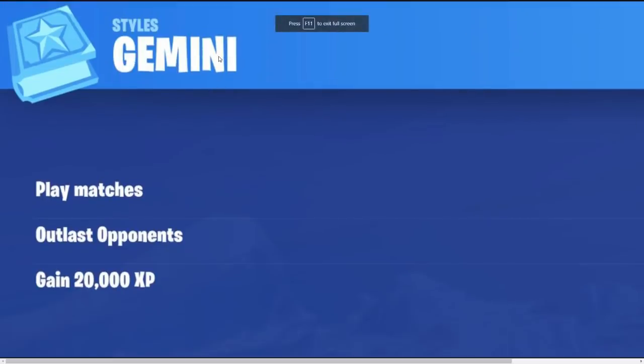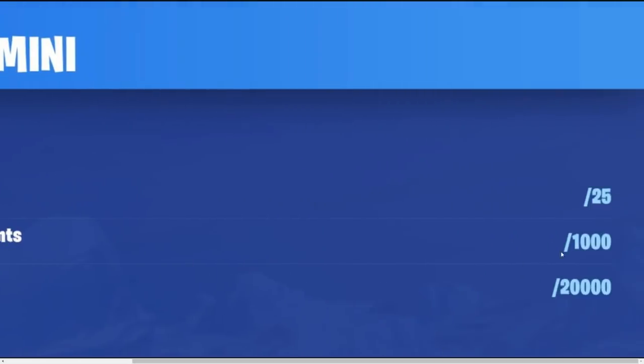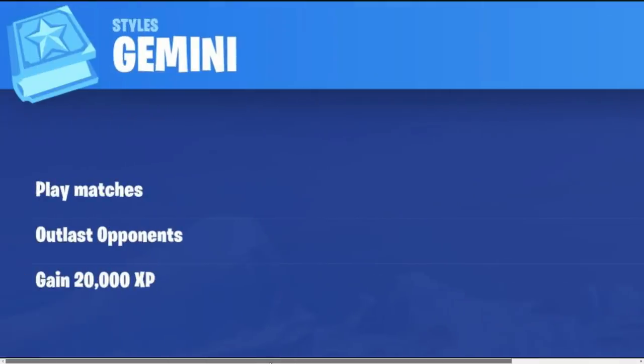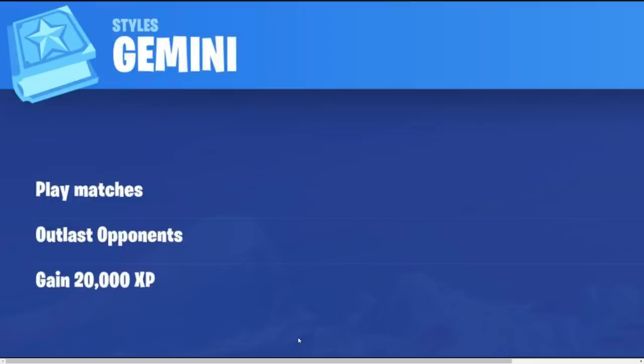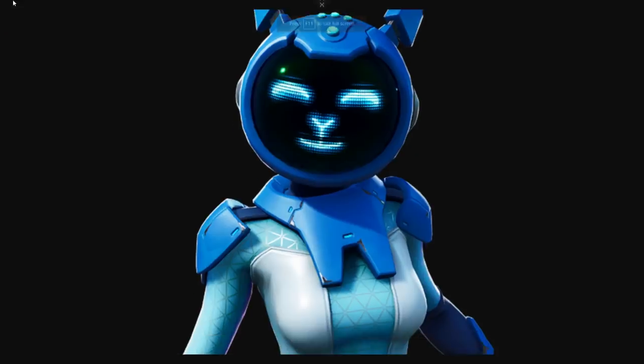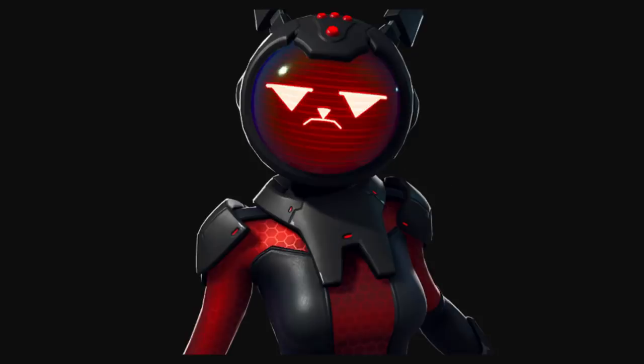These are the Gemini styles, which have already been leaked. The challenges you gotta do: play 25 matches, outlast 1,000 opponents — you'll probably outlast 1,000 opponents by playing 25 matches — and then gain 20,000 XP, which might be the longest challenge of them all. Unless you haven't done your weekly challenges.